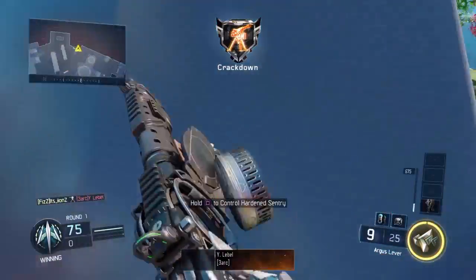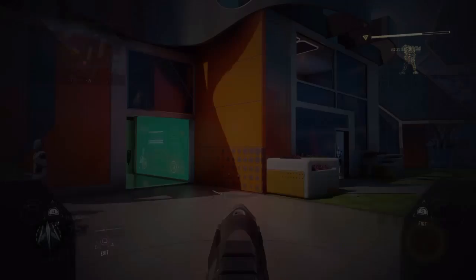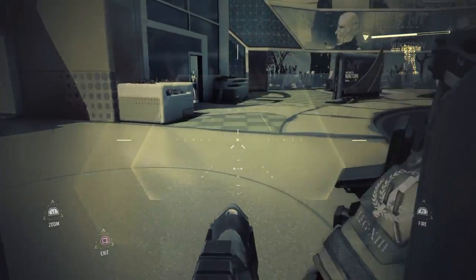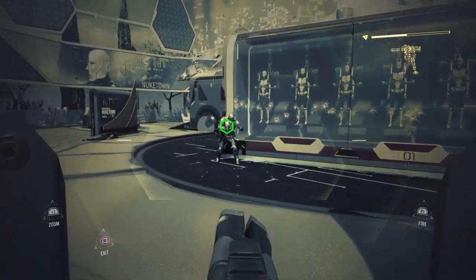You thrust jump and hold square while you're doing it. After we do this, if we start sliding, you'll see that we keep sliding. You can only be stopped by a barricade or something like that.